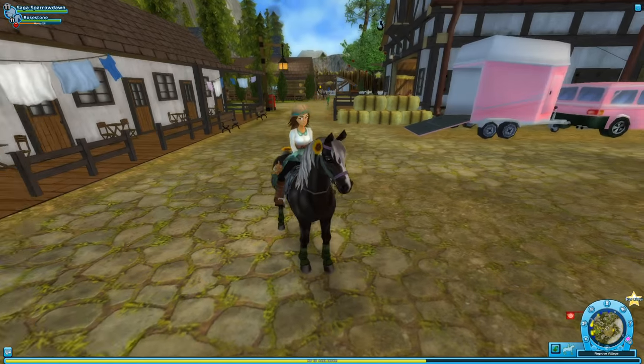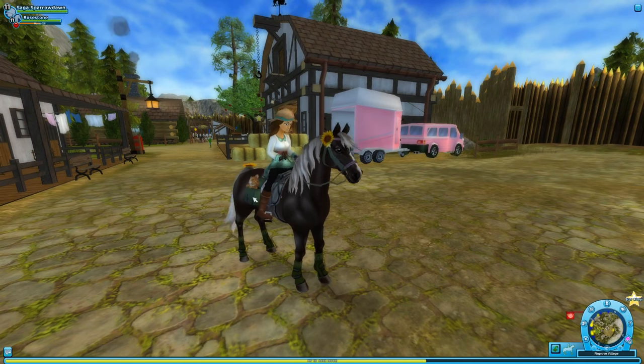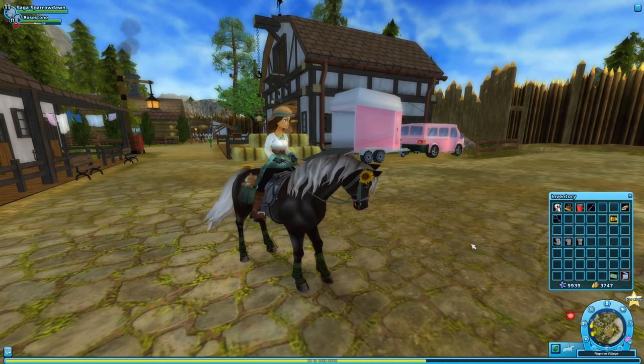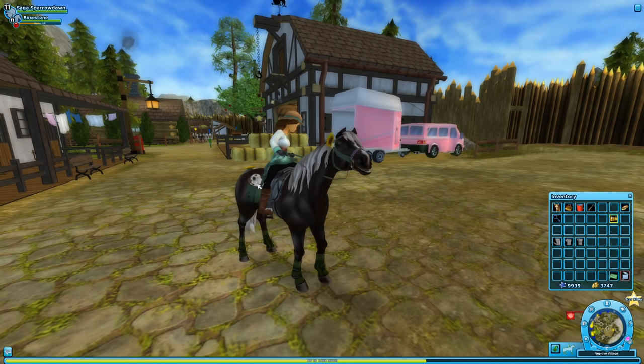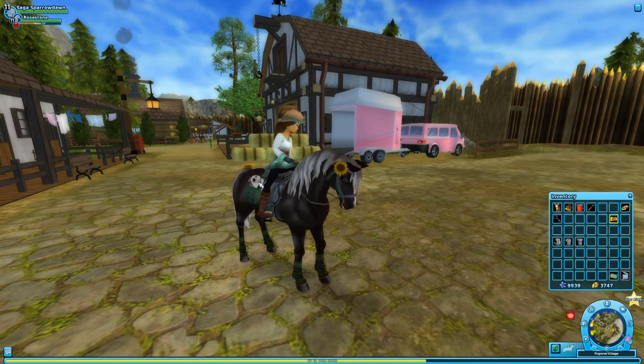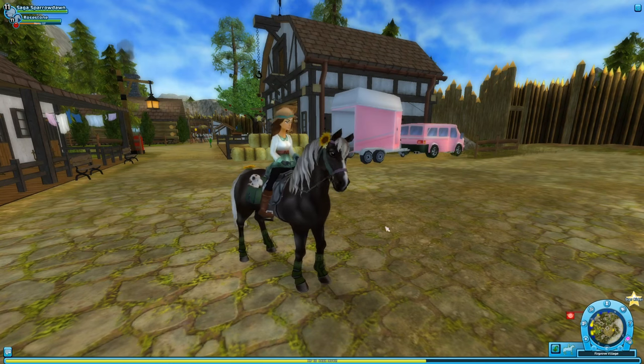Hello everyone and welcome back to Star Stable Online! We are here with Rosestone and our adorable Tiger Lily, who I think has had enough of all this jostling around, so we're going to swap out for Thistledown, our little bunny! Oh, Thistledown you're so cute! And there's some apples back there — maybe I can pluck you and Rosestone some apples from that tree. That would be so much fun.